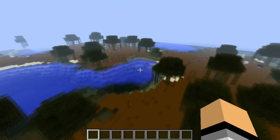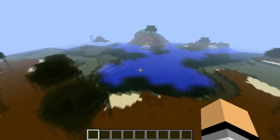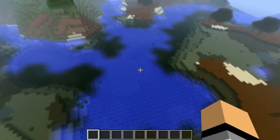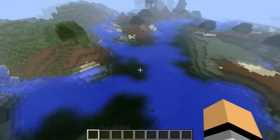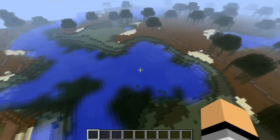I can't really find any trees that are different. Unless it's over here. The water looks really sick with this mod. Like, if you went on a normal Minecraft thing, it won't be like that. It'll just be sort of like different.